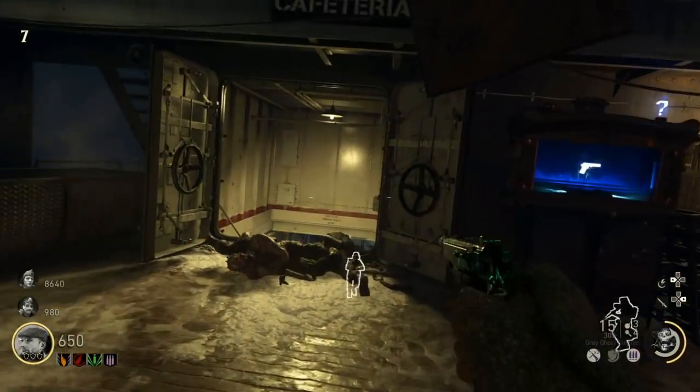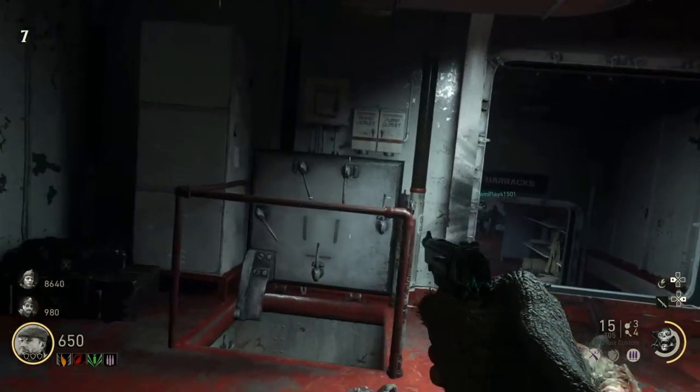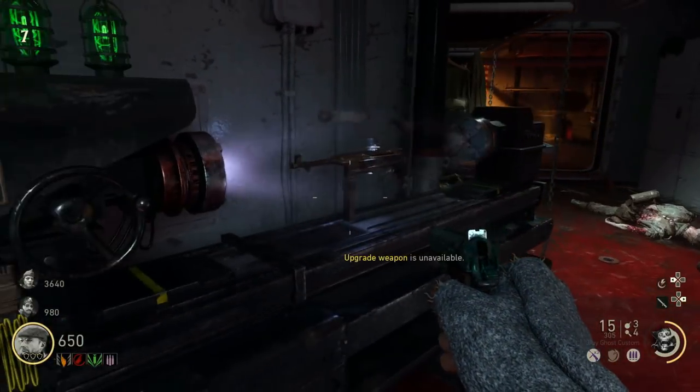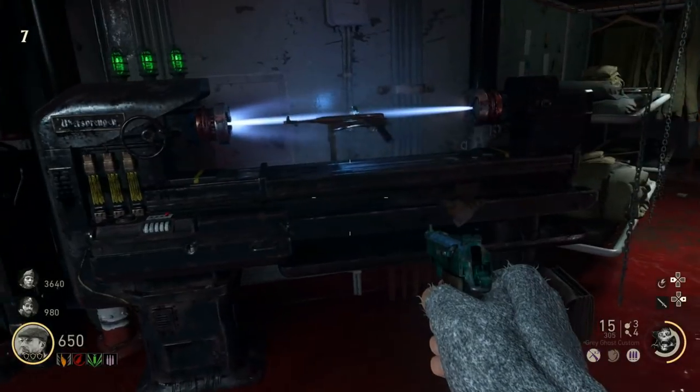Yo, what's up guys? This is Unpunk. We're bringing you a freaking awesome video here today on how you're going to unlock and acquire the pommel within World War II Zombies, the Tortured Path, Map 2, which is called Across the Depths.